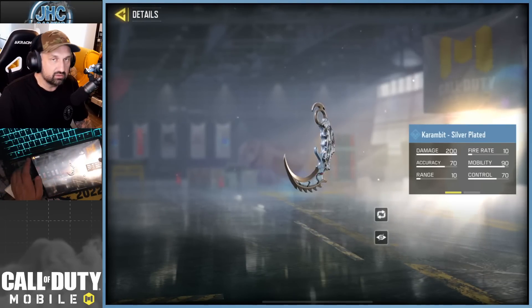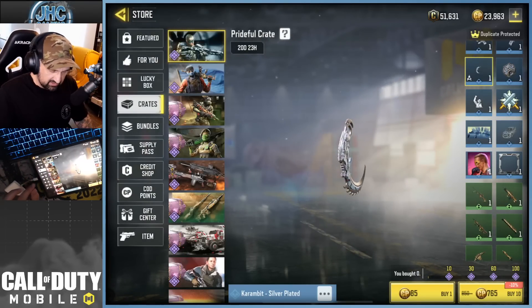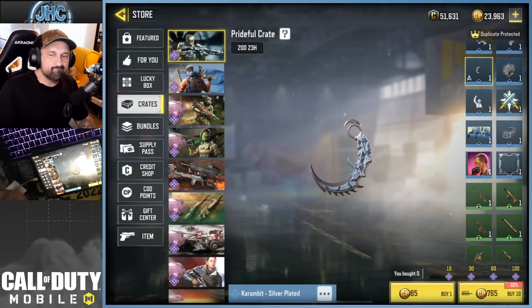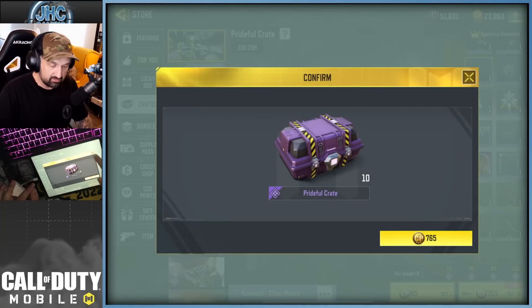I think 30 crates guys. That's 30 or something, 10 off, it's kind of cheap though - 765. It's cheaper than usual. Anyways, let's start, let's open 30 crates and see what happens. The car is not bad also.